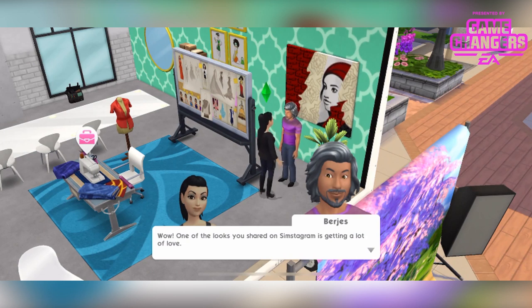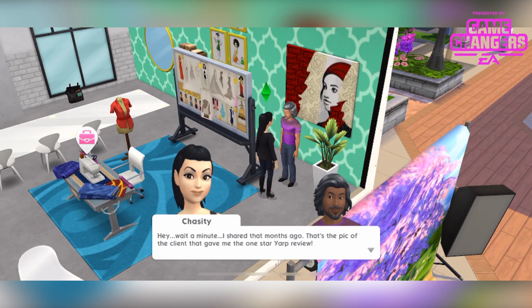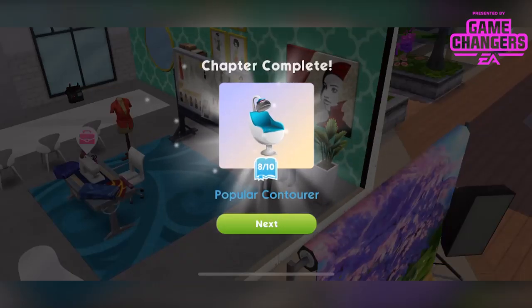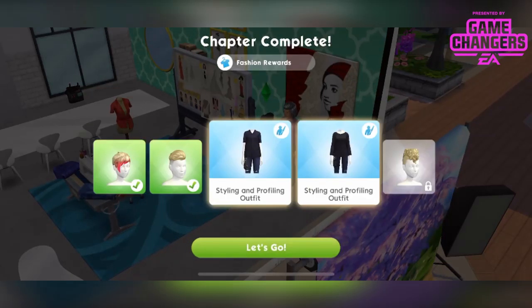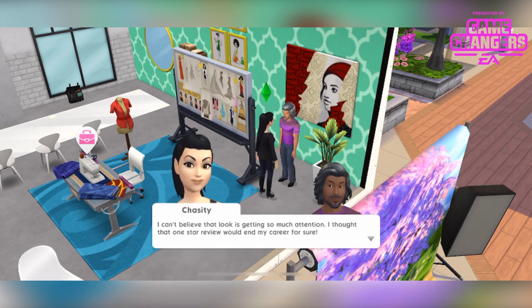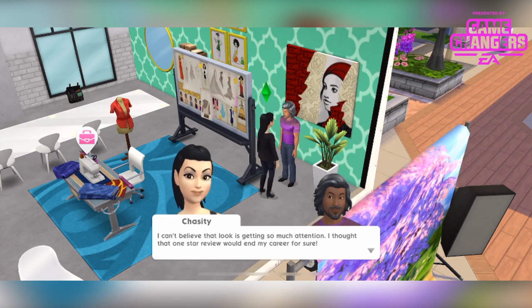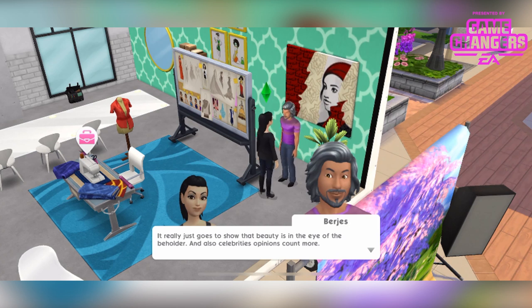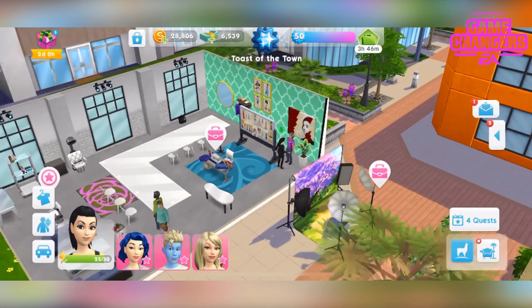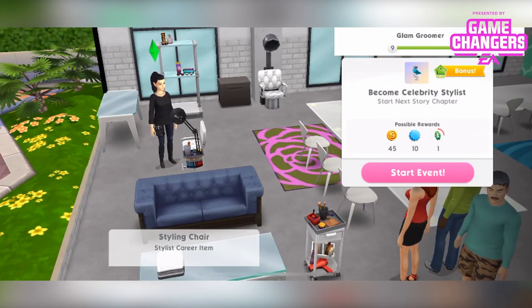One of the looks you shared on Simstagram is getting a lot of love. Hey wait a minute — I shared that months ago. That's a pic of the client that gave me the 1-star yap review. Looks like a Simstagram celebrity posted it — Izzy Fabulous's sister, Mer Fabulous. People are going nuts over it. We just got the styling and profiling outfit for male and female sims. I can now make her wear that all the time. I can't believe that look is getting so much attention — beauty is in the eye of the beholder. And also celebrity opinions count more. The next chapter story is: Become Celebrity Stylist.